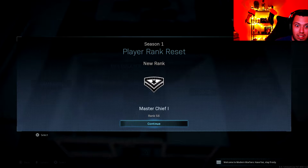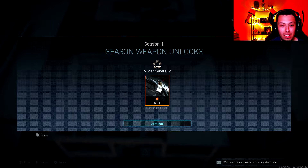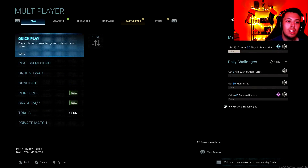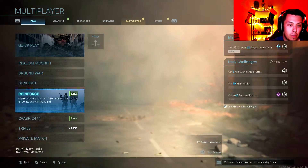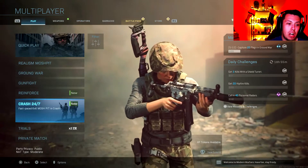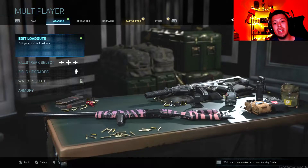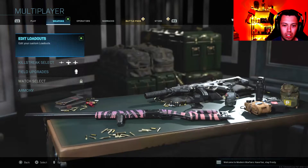Apparently you get a new LMG for doing something. Anyway, there are some new game modes and the loading screen is even different — that's pretty dope. We got Reinforced, where you capture points to revive fallen teammates and taking all points wins the round. Crash is a fast-paced 6v6 mosh pit — that's one of the new maps. Keep in mind, everything is free: all the maps, all the operators, all the guns.